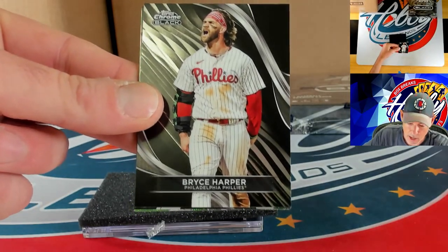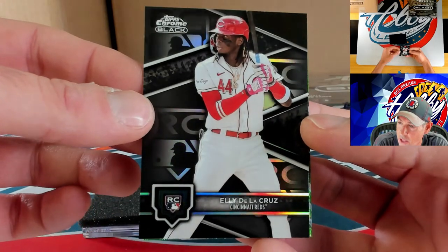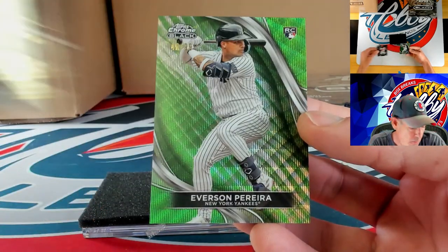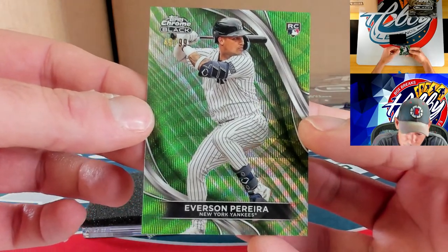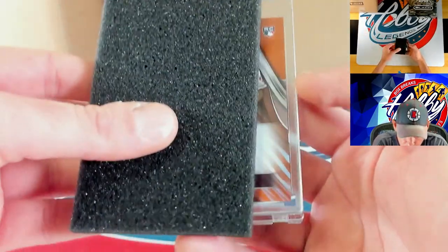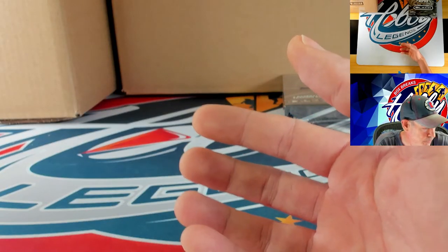Bryce Harper — very nice, our rookie card variation, one per box — Eli De La Cruz on the variation. No ink yet for Eli, but adding the rookie variation to the stack. Then we have Everson Pereira on the green to 99, 40 of 99. Our autograph — an orange to 25 rookie — Jose Tena on the orange autograph, 23 of 25. Final box here of case number one.